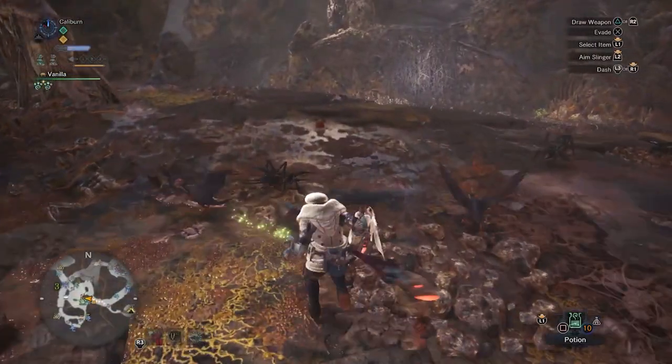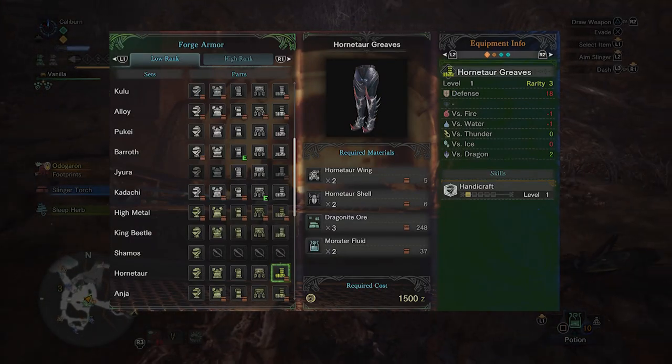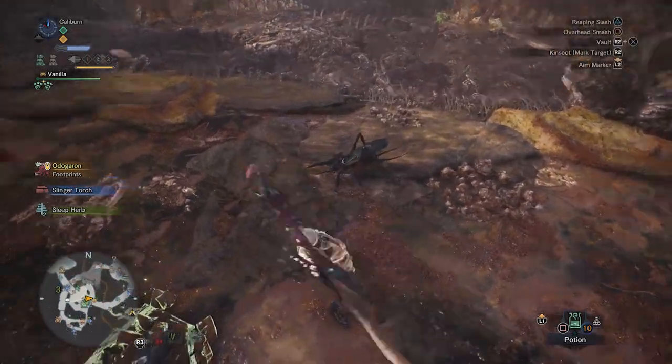Head down to the Rotten Veil and hunt Hornitars. Build the Greaves for Handicraft, which increases your weapon's sharpness. Insect Glaive absolutely shreds sharpness, so this is definitely worth picking up.